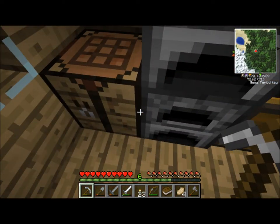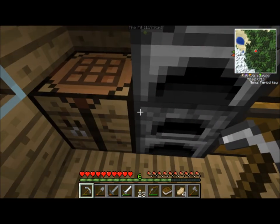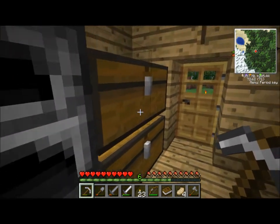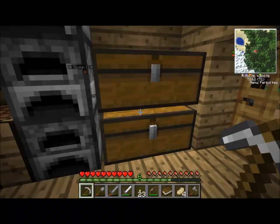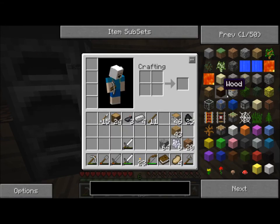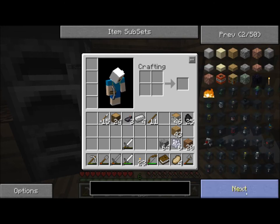I paused and looked up what the recipe book is. Apparently we just wasted our time — there's no recipe book anymore. What we're going to do is come in here and turn NEI back on, and use that to find what we want to build.